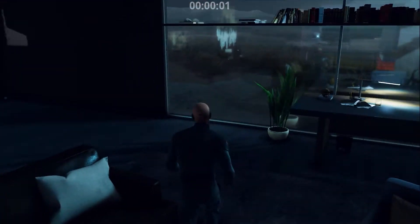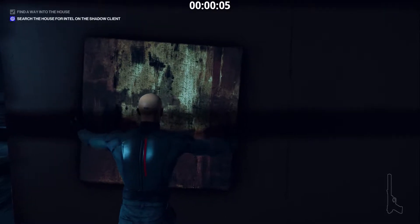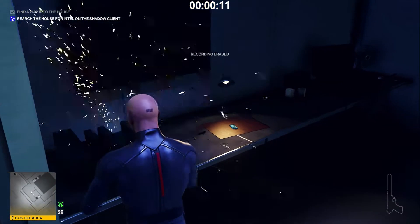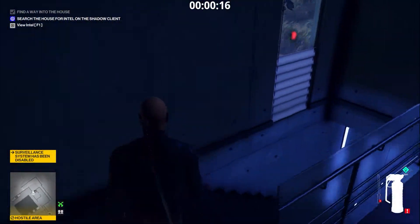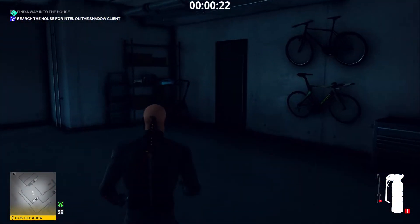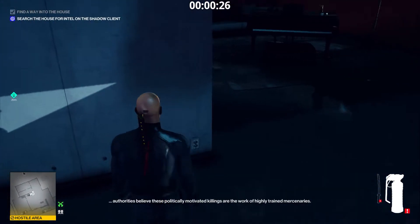We go to the Panic Room and interact with the painting to gain access. Disable the surveillance system and take the dongle. The katana is here. Take a random firearm or grenade as well.